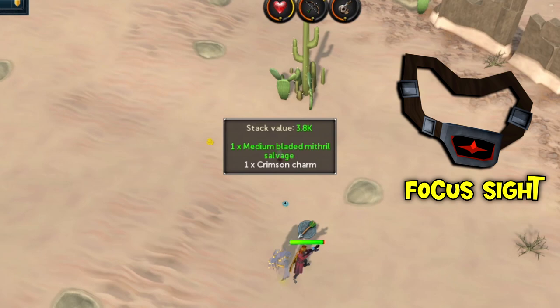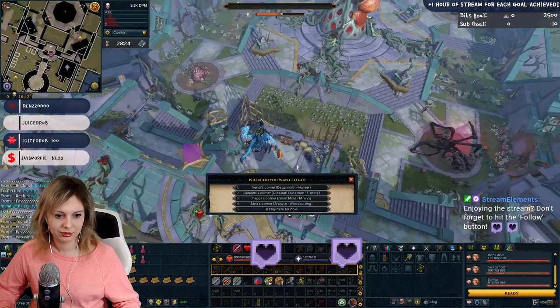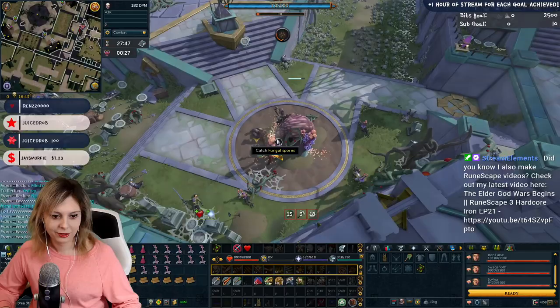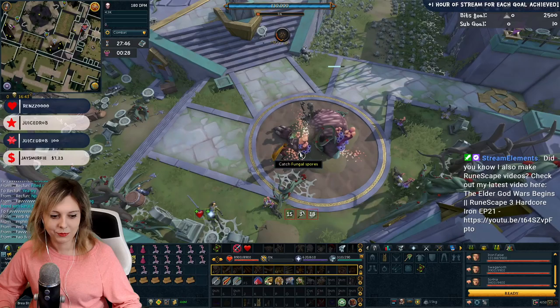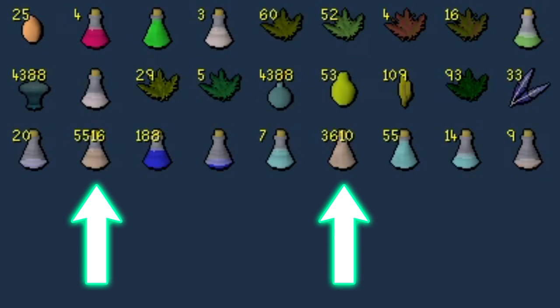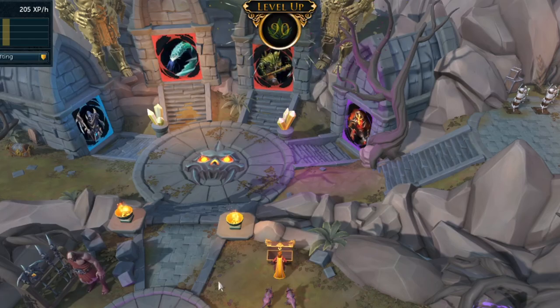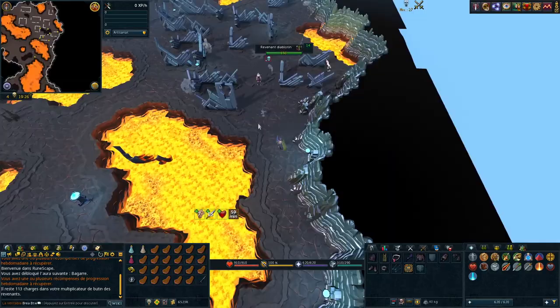Then, on my second Desert Strykeworm task, I ended up getting a Focus Sight. The Slayer helmet pieces are really starting to come together already. Since I'd accumulated an insane amount of supplies for making super and extreme strength potions from Krosis, I figured I should just use that to get my Herblore level up. I really wanted to get it to 90 since then we'd be able to boost for Overloads, which would be a massive upgrade. After making enough potions to end up with 5,500 3-dose and 3,600 4-dose extreme strengths, I was able to hit 90 Herblore with the help of a Herblore daily. Yet another amazing thing unlocked through the incredible loot of Krosis.